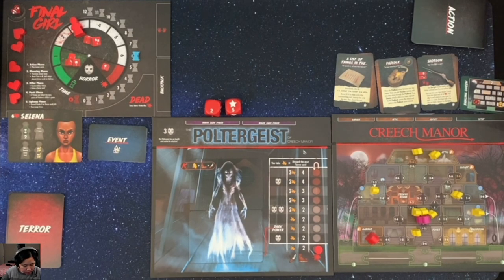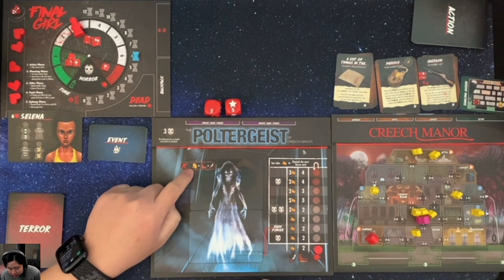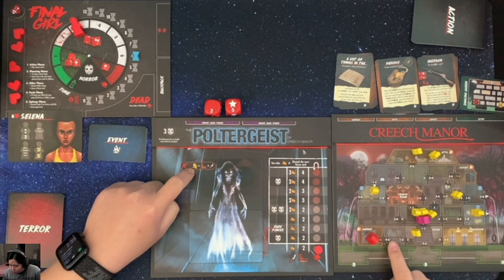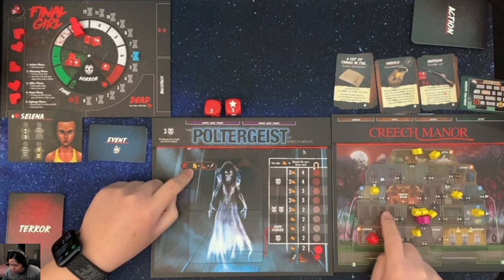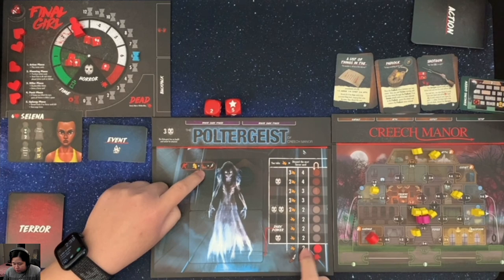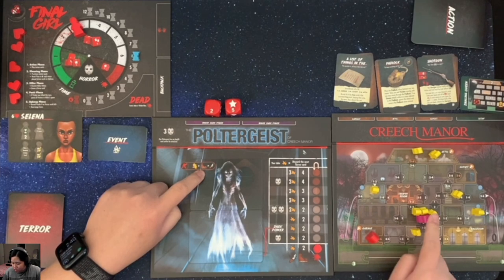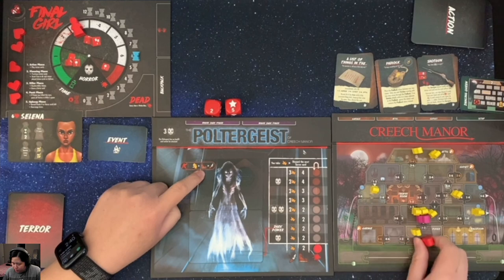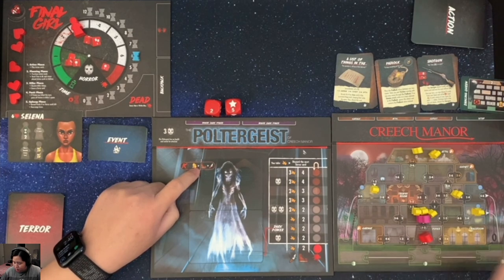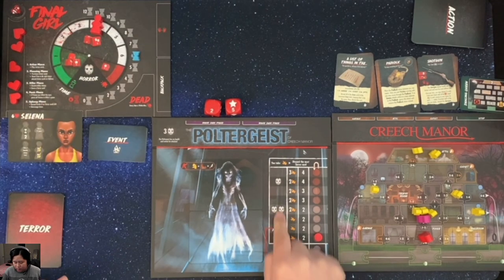Let's go back to six to reset and now it's the killer's turn. The killer resolves its action - target closest victim or final girl. The blood loss value tells you how many spaces it can move per boot, so it can move twice. It moves two spaces to reach a victim and does one damage - the victim is dead and the blood loss goes up by one. Unfortunately, that increases my horror.